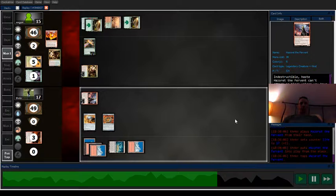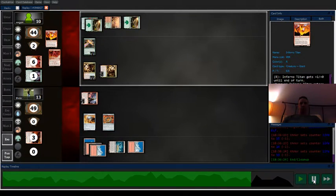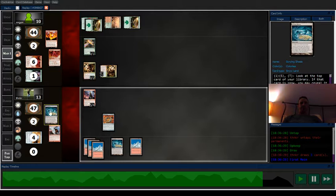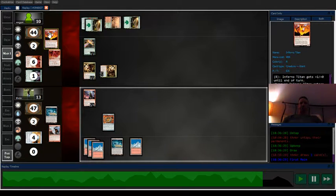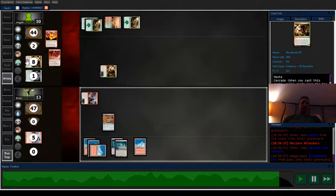I'll win the race here. If they top-deck a land they could play the Titan — one, two, three, four, five — that would be pretty good for them. But they do not. They're able to bolt me, deals two to me, two to me — whatever. Still winning the race, and now I have Scrying Sheets set up so even if they play the Titan I can kill it. Unfortunately I killed that first because I'm trying to win the race, and since the bird died I don't have to worry about Titan anymore.